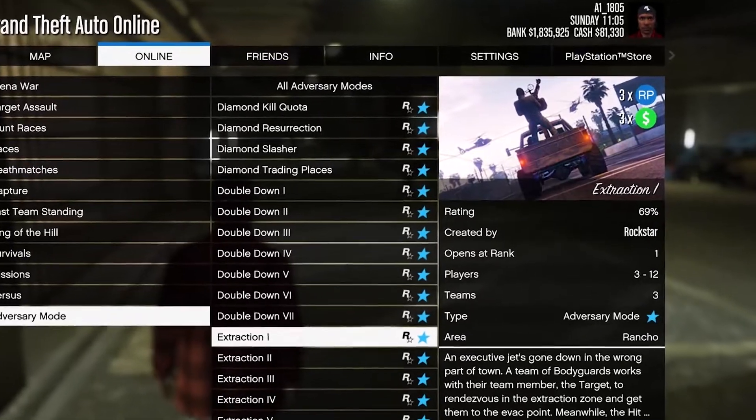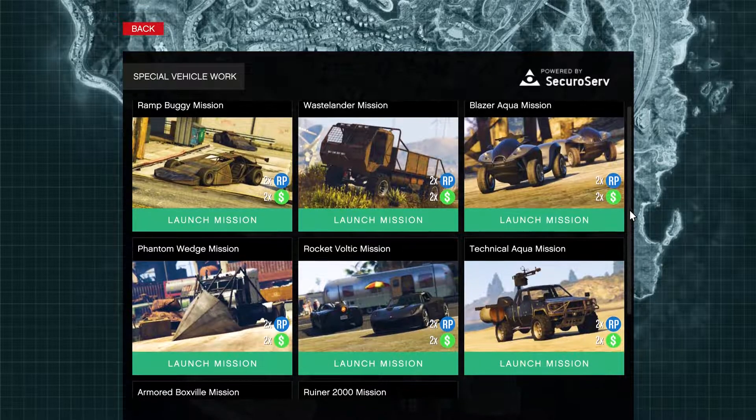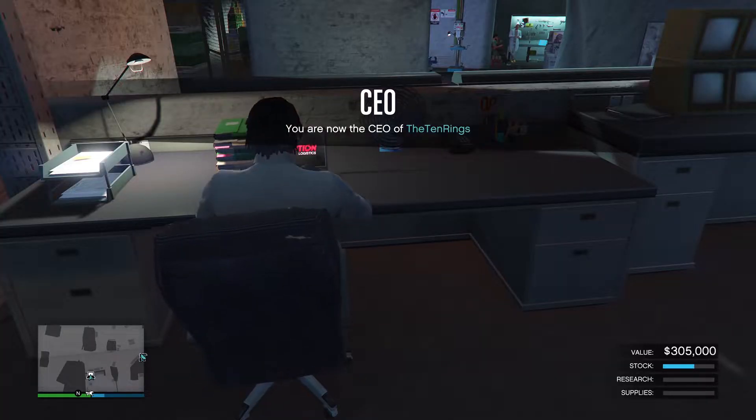There's triple money and RP on the Extraction Adversary mode — I've never played that in my entire GTA career. Double money and RP on special vehicle work missions; I guess they want people to play that more. And double speed boost on bunker research.